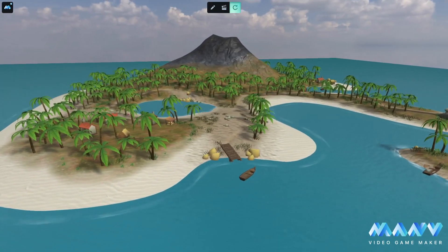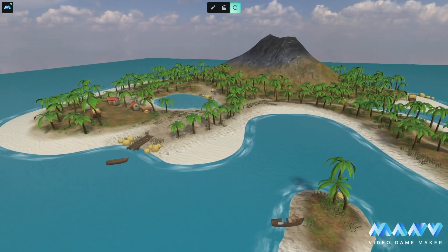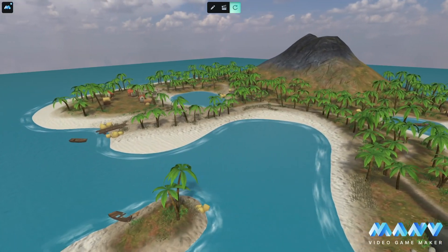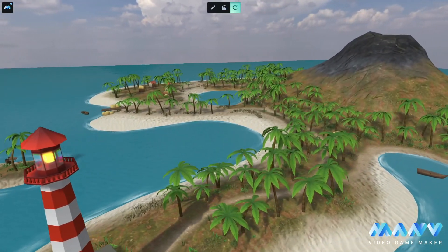We are educating our magic AI bot to create various biomes based on terrains generated from a text prompt and user custom assets. Our first experiment is a tropical island. Later, it could be easily turned into an arctic one or even a Martian landscape.